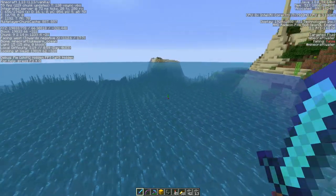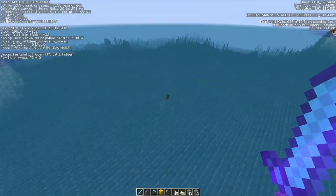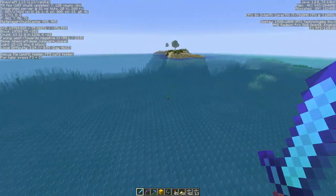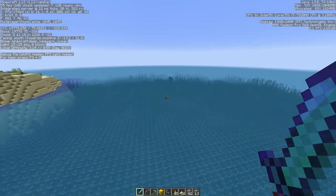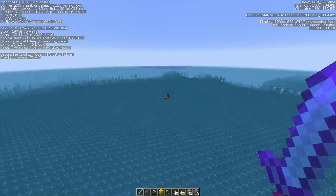As I'm flying around here, the integrated server ticks are going way up above 60, which I think is about the threshold. The server should be running at about 50 or 60 milliseconds per tick.